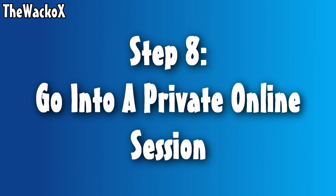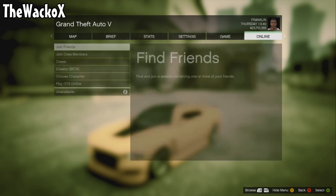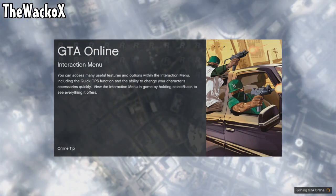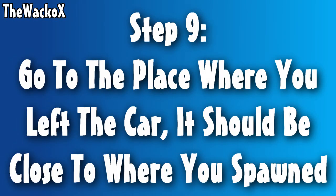Step eight: go into a private online session again, same as before — Online, Play GTA Online, Private Session, Invite Only. Leave the car there and let it load up.